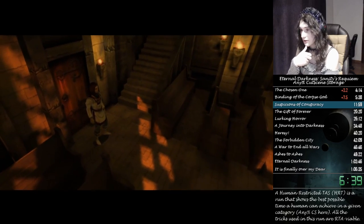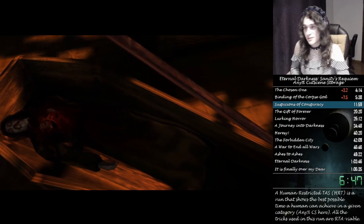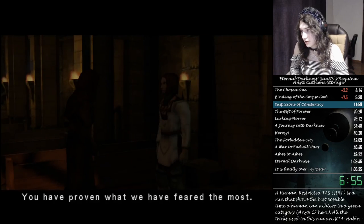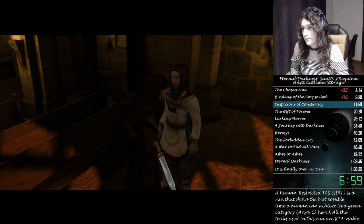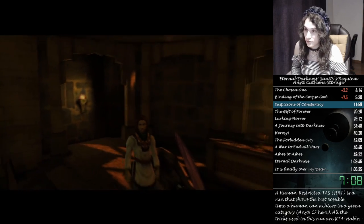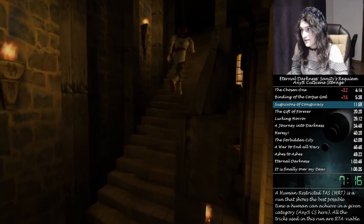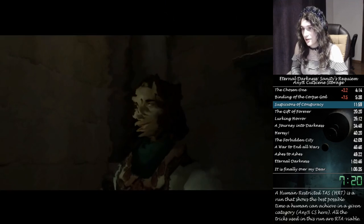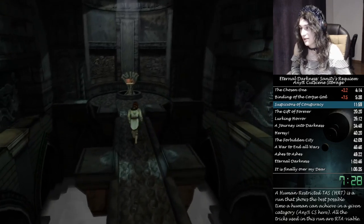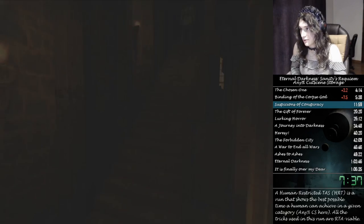We basically use this broken glitch — that's what gives the name to the category, because it's so broken that we actually split categories because of it. It's a kind of degenerate glitch in a sense — not just because it's broken, but if there were a glitch that made you run faster, that would be fine. But cutscene storage is kind of degenerate in the sense that it makes the run something completely different, and it kind of sucks if you want to play without it. So we decided to split categories for the health of the community.